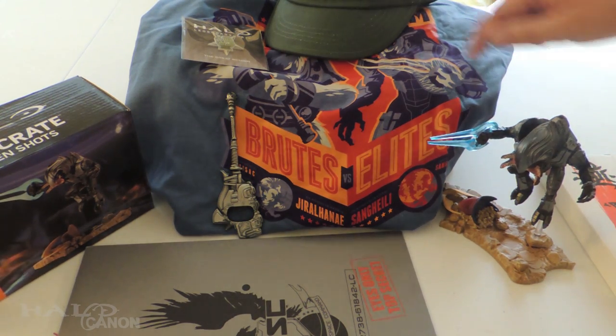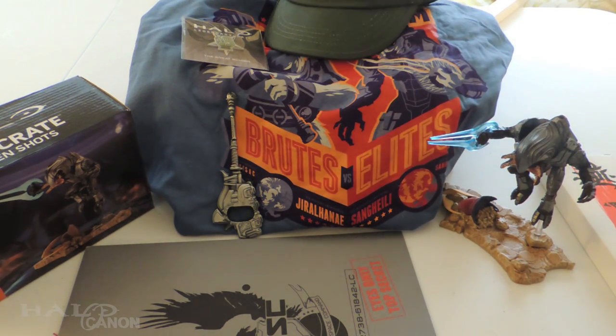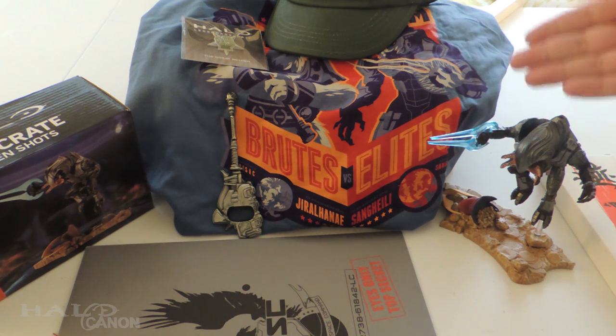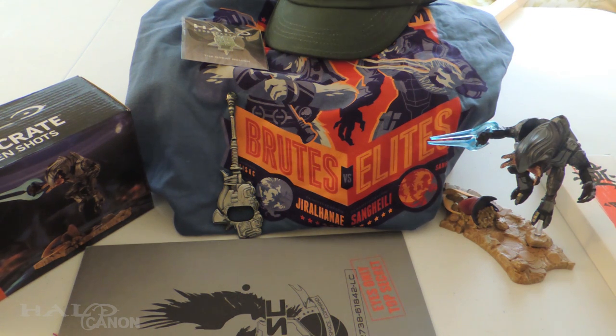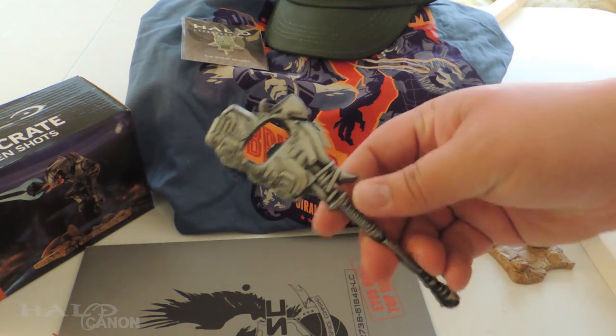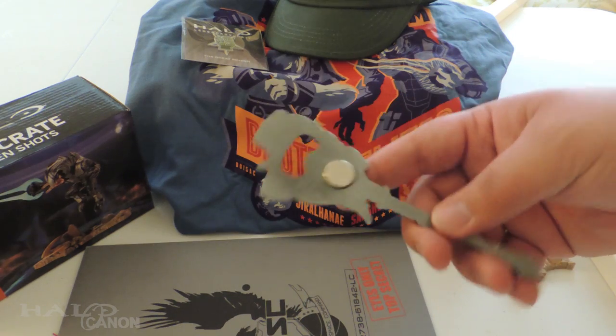And so there you have it — the latest Halo Legendary Crate: shirt, pin, bottle opener, figure, intel, and hat. The poster's inside the box under everything. Overall, in my opinion, this has still been worth the price. But at the very least, this bottle opener is just brilliant — I love this so much, it's so damn cool.